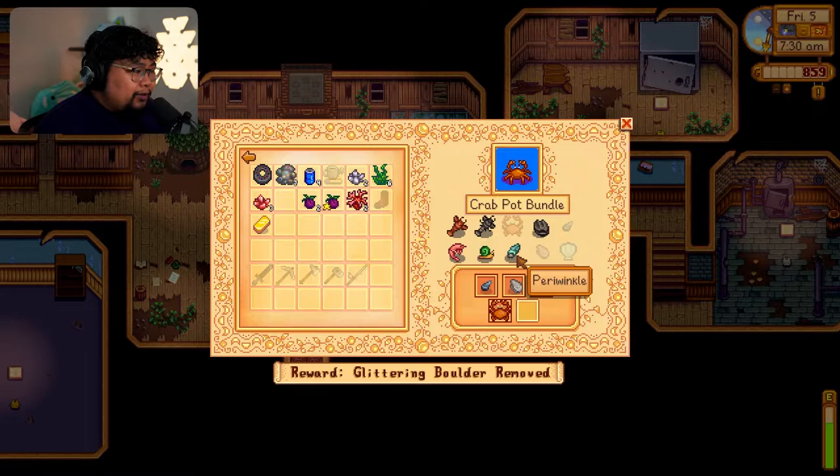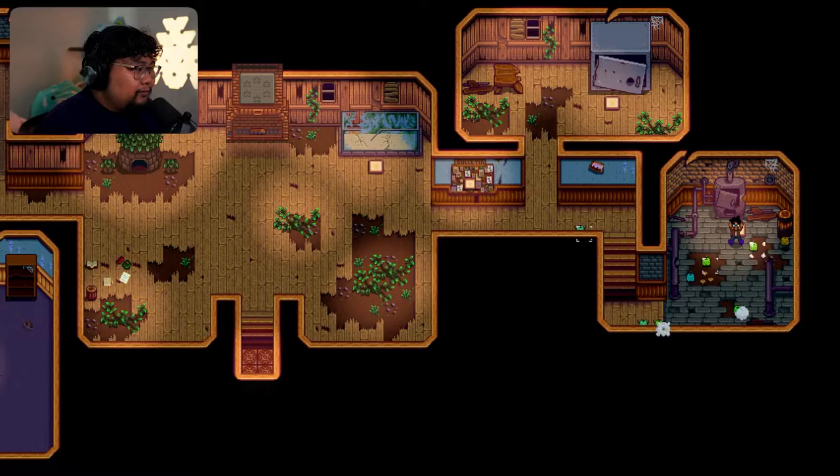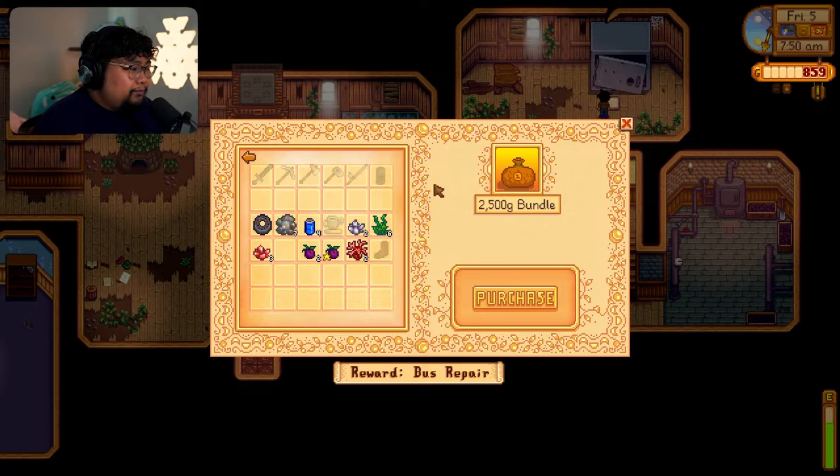What we need now is a periwinkle — I don't know how to get that one. But we finally have one section of the community center done! Let's go — we are the Junimos, keepers of the forest! I wonder what this star is for.